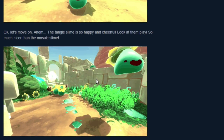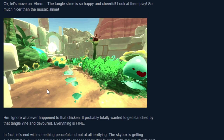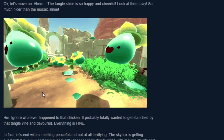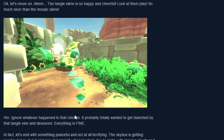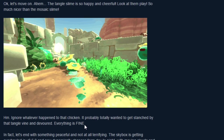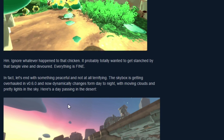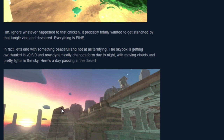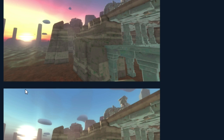Like plants shooting out. That's weird. Ignore what happened to that chicken - so the chicken walked over to the thing and then got eaten. So vines randomly devour chickens. That's awesome. Peaceful note.